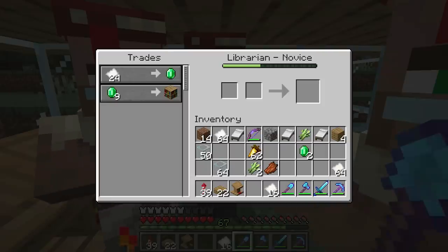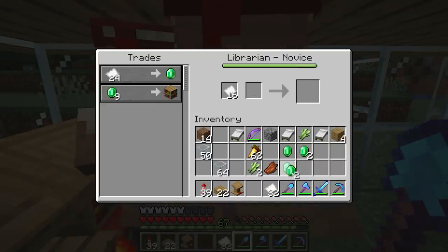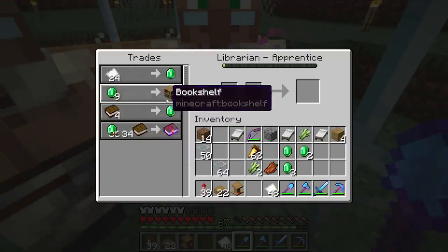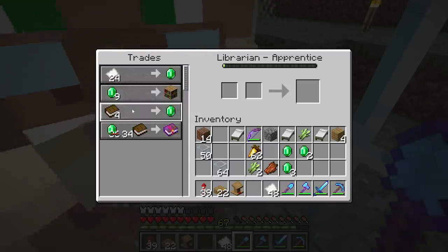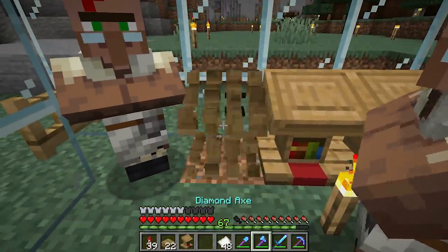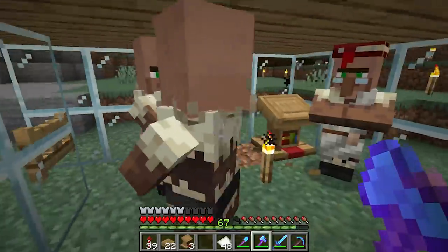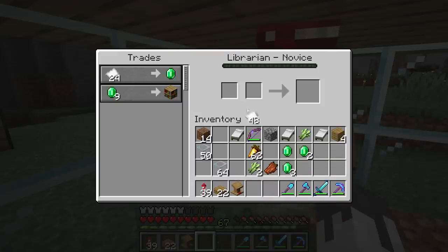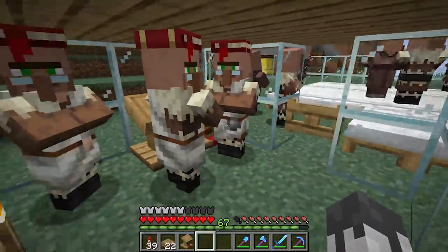So this bookshelf trade - the next trade we need from this guy is a book trade. This guy's perfect. When we convert him into a zombie villager, these trades are gonna go to one and it's gonna be glorious. We'll remove those so they'll lose their professions and we'll do it again. He's got the trade that we are looking for. The idea is to get this trade on all three of our villagers.